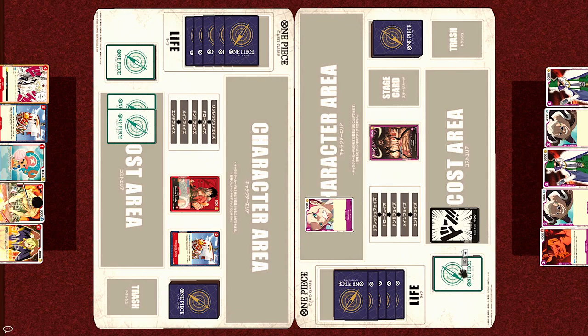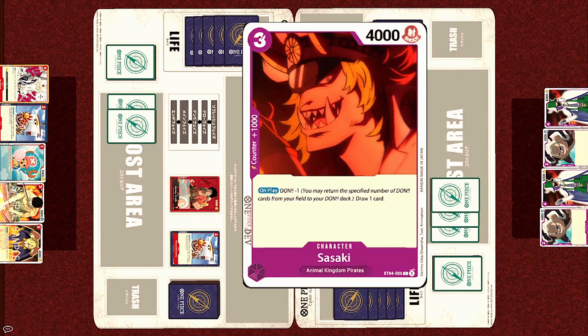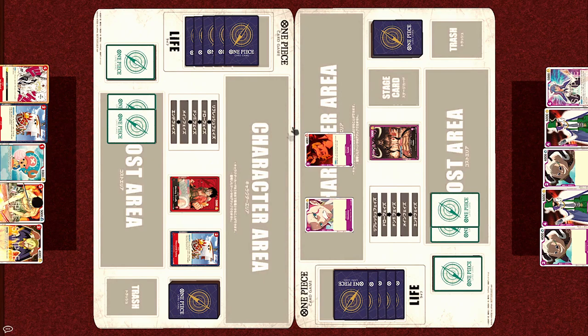Back to Kaido — Refresh, Draw, Dawn Dawn. For 3 cost, he's going to play Sasaki. On play, Dawn minus 1 to draw 1 card. Dawn minus effects basically ask you to return the specified number of Dawn from your field back to your Dawn deck as the cost for the effect. So Dawn minus 1 means Kaido will take 1 Dawn card from his cost area and return it to his Dawn deck in order to draw 1 card.